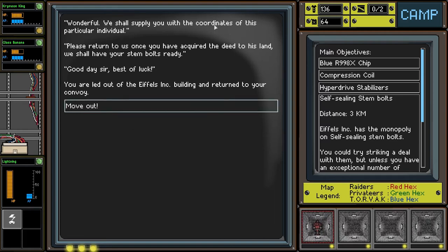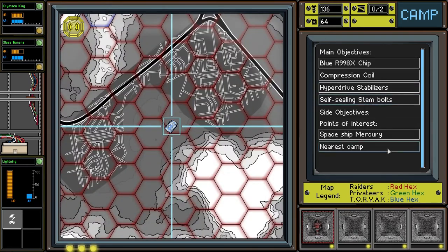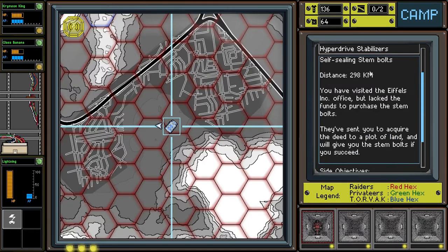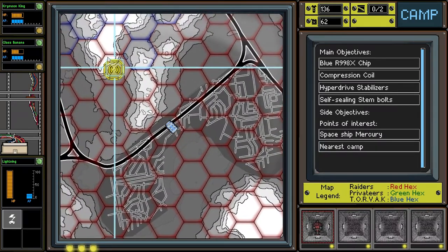'We shall supply you the coordinates — please return once you have them.' So now we're at 298 kilometers that way. I want to go to the nearest camp. Let's check out this signal source and then head to this camp.